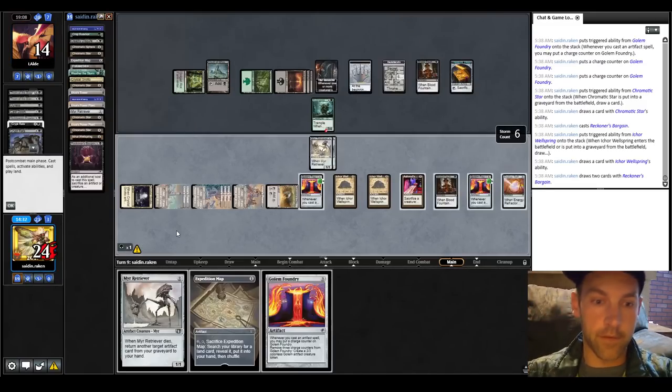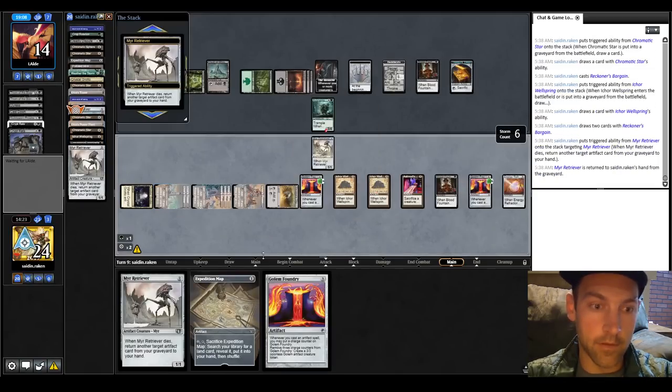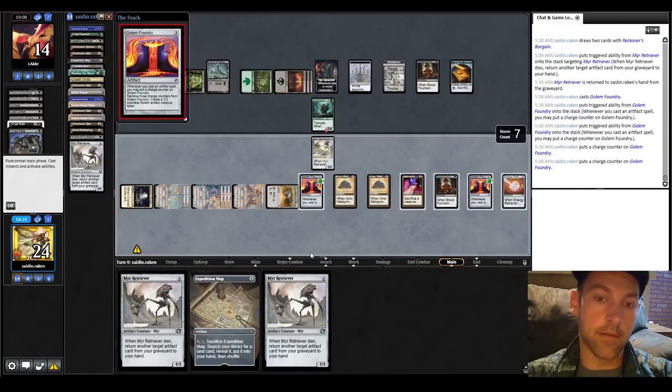Retriever the Retriever, Retriever the other Retriever. My turn. Surveil, put that on top. Star. In paper you'd have the infinite draw loop because you can make infinite mana, Blood Fountain loop, then draw into your win condition. But we don't have that here, so we're just going to start chaining spells trying to draw into something. Let's play out two Mere Retrievers, Blood token discarding a card, Chromatic Star cracking for green. Reckoners Bargain the Wellspring, find another Mere Retriever and another Golem Foundry. Sacrifice one Retriever for a second, buy the Golem Foundry, pass the turn.